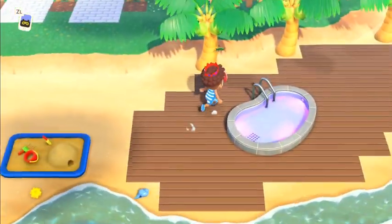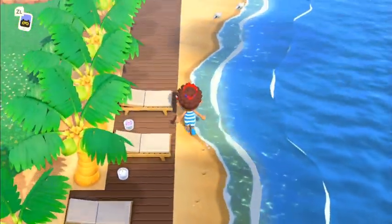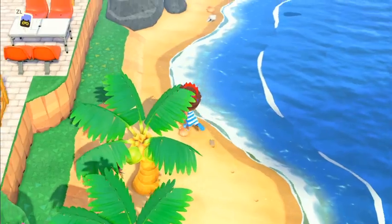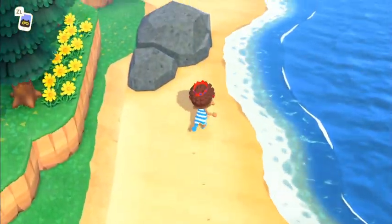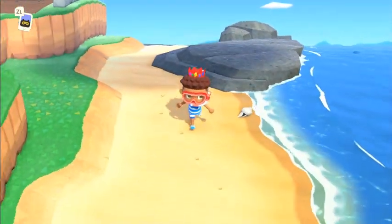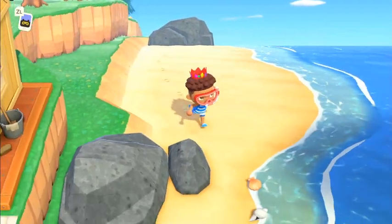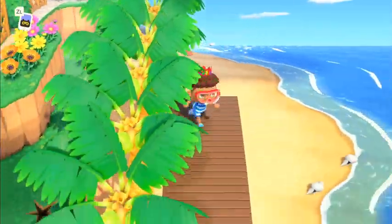Once you find your first scallop, Pascal pops up and says hey, want to trade that scallop for a DIY recipe? You say sure, and he pulls out a card and gives you a DIY recipe so you can craft your own mermaid set — beautiful things.